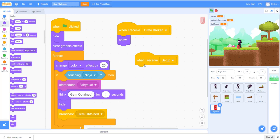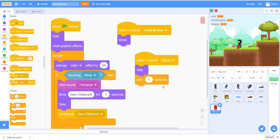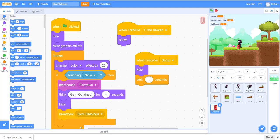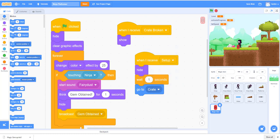When we receive the setup, we also hide and then wait about one second for everything to set up — the ninja can't reach the crate that fast anyway. Then we say go to the crate position. Let's test it: after I break the crate, the gym appears, and I can walk the ninja over to obtain it.